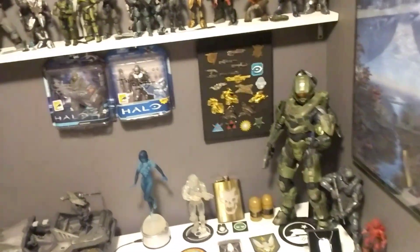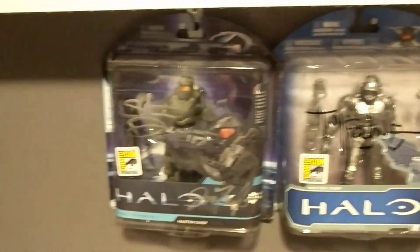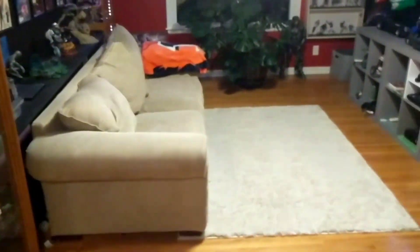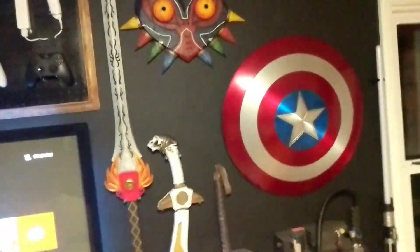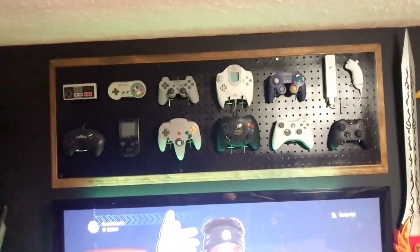These are signed by Todd McFarlane who made the figures, and Steve Downes and Jen Taylor, the voices of Master Chief and Cortana. Some props and stuff — I made that Majora's Mask, and I made this controller setup over here.